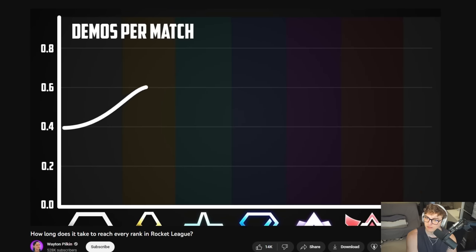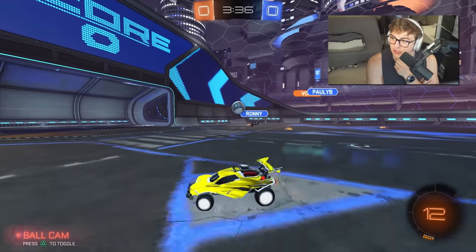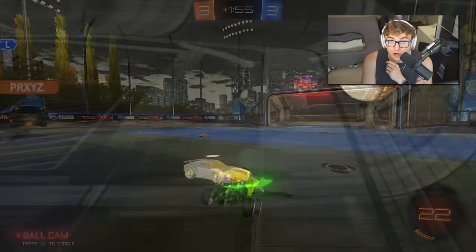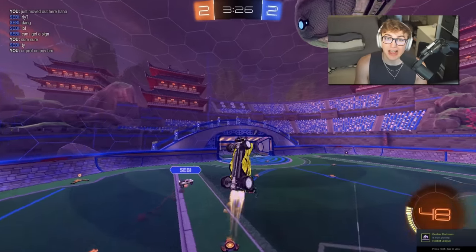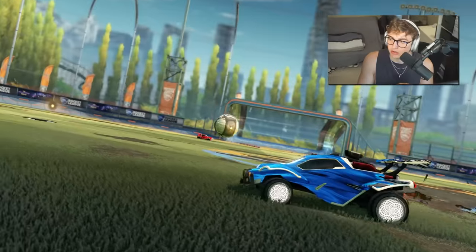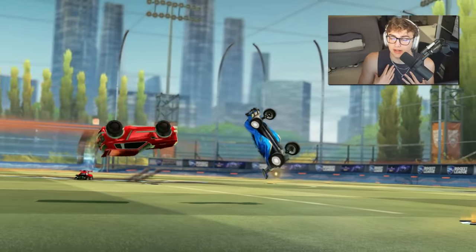Goals per game was pretty sporadic — I'm not sure there's even a pattern. The only thing I can really see is that Platinums had a super high goals per match average, which coincides with the stereotype that Plats are obsessed with air dribbles and flip resets but can't even rotate back post properly. For demos per match, it's like a flat line for the mid ranks, but it suddenly spikes up at the higher ranks. Physical play doesn't really matter until you max out your mechanics — GC1 and GC2 is where shadow defense becomes important, and the best counter to shadow defense involves bumps and air dribble bumps.